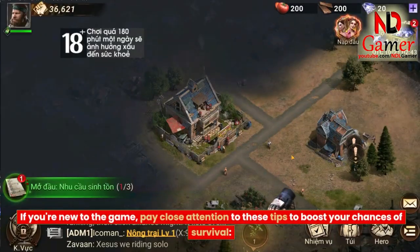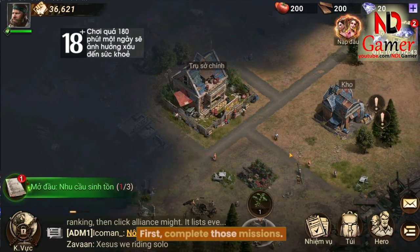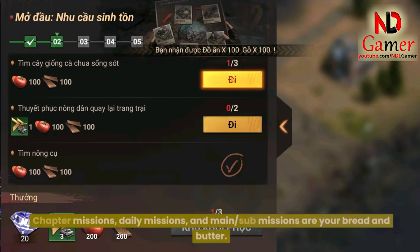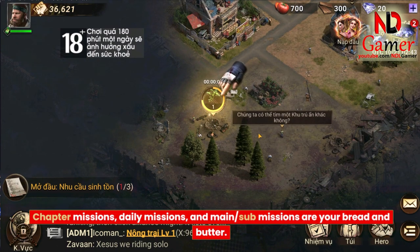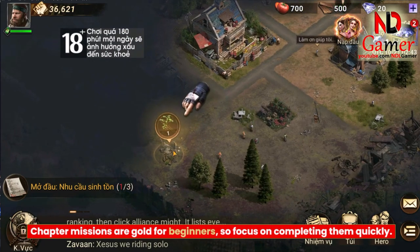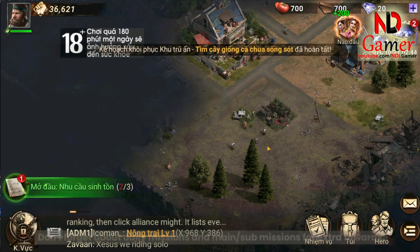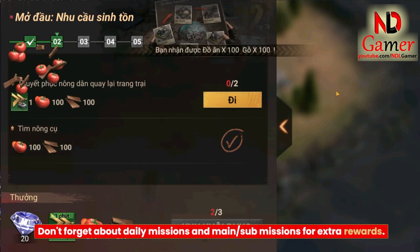If you're new to the game, pay close attention to these tips to boost your chances of survival. First, complete those missions. The game guides you through survival with missions and campaigns. Chapter Missions, Daily Missions, and Main Submissions are your bread and butter. Chapter Missions are gold for beginners, so focus on completing them quickly. You'll rake in valuable materials, troops, and other goodies to make your survival easier. Don't forget about daily missions and main sub-missions for extra rewards.